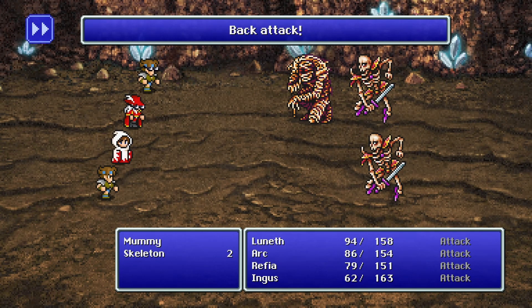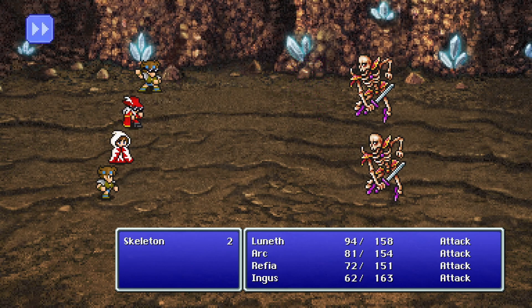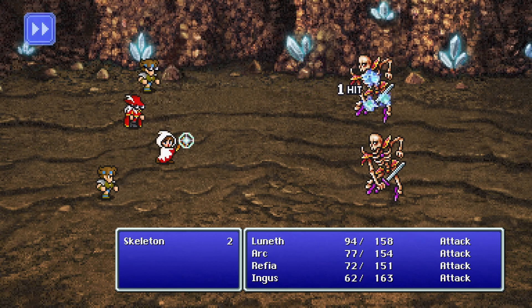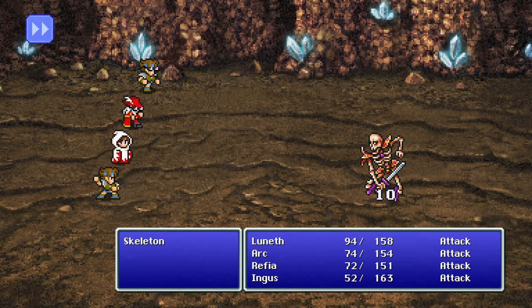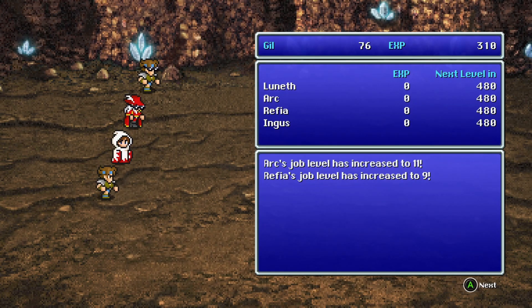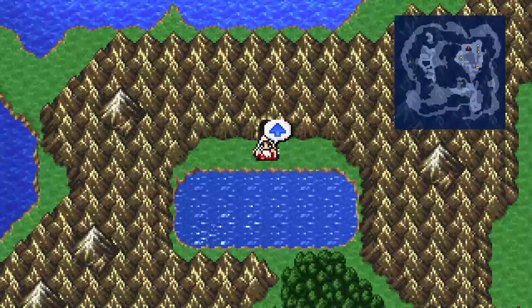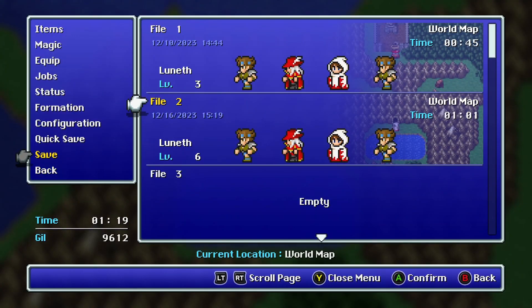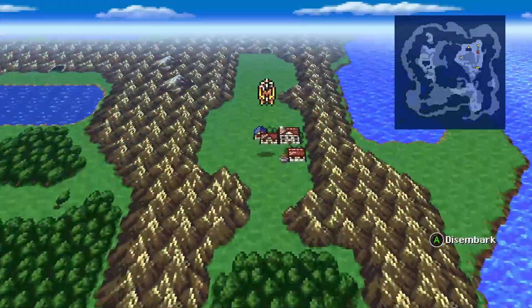New to the Final Fantasy series is the back attack — we can actually get back-attacked in this game for the first time. Your row position gets reversed and the enemies have initiative. We are out. Let me save. First things first, let's go to the Healing Spring in Ur.